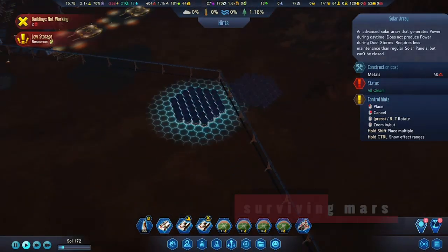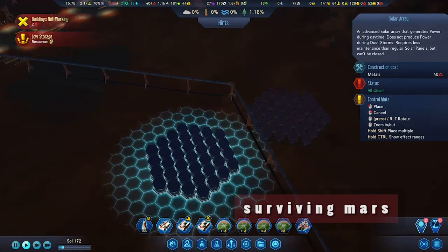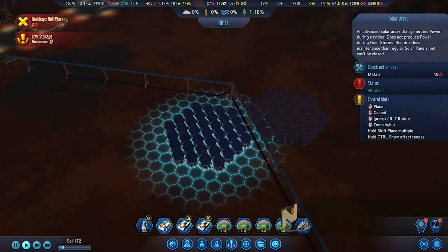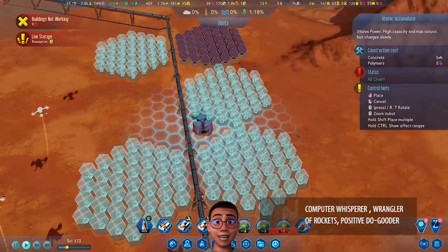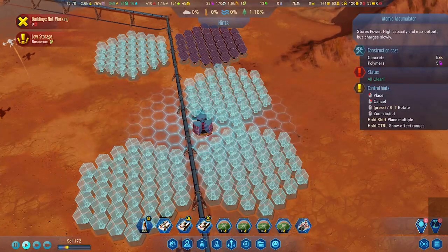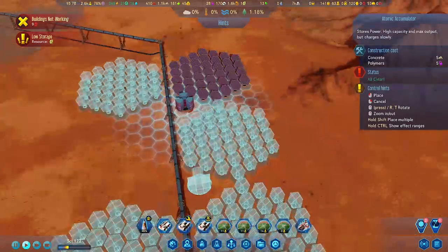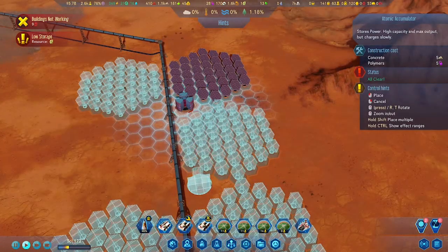Hello Commanders, welcome to another episode of Surviving Mars. In this episode we are going to create a very large solar array for a specialized item in the game where you can have a limited source of power called the artificial sun.